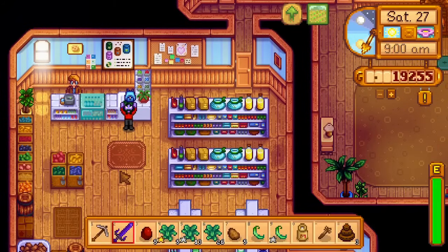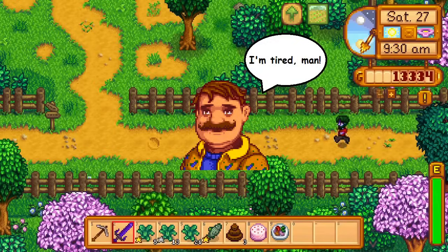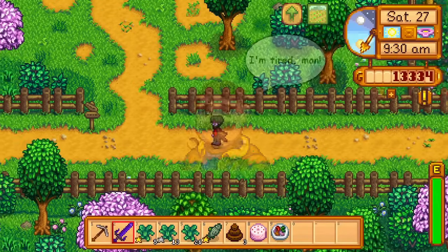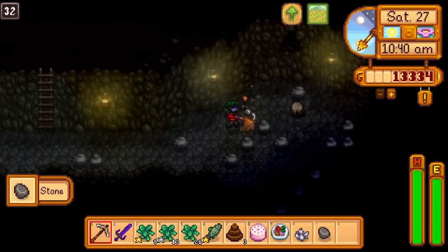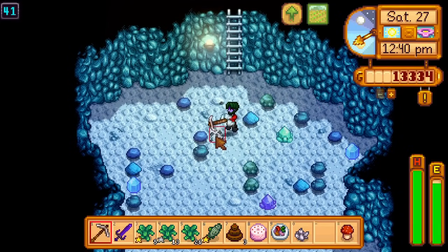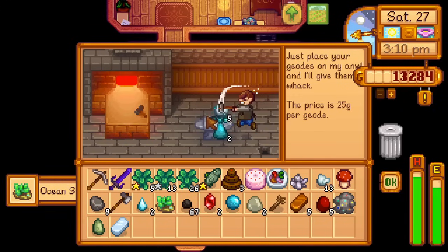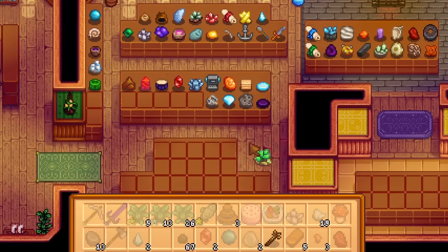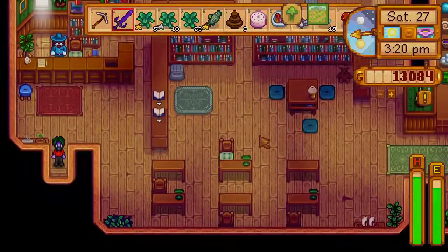I go to Pierre, buy the final backpack upgrade for 10,000G, and get an autumn's bounty from a gift. Then I smelt copper until I have 5 bars, farm and smelt iron until I have 5 bars of that, and go to Clint. I open my geodes, getting me a single museum submission — that, plus the chewing stick from yesterday's fishing day, gets me to 57 out of 60 items to open the sewer. I also get my axe upgraded to copper.